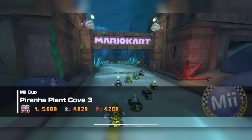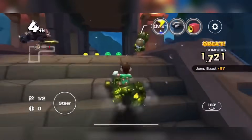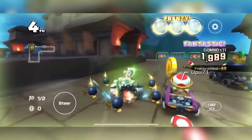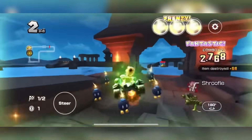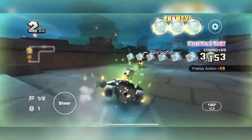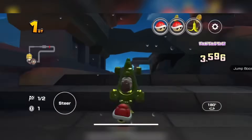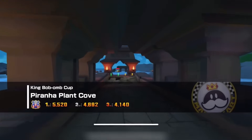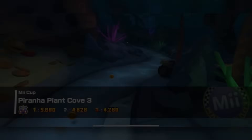What I love about this course is that it isn't entirely underwater. You will occasionally pop up to the surface, which emits a real pirate-of-the-Caribbean vibe. What makes Piranha Plant Cove extremely unique is that it is the only non-city tour Nitro track that features several different variants. It specifically contained three: Piranha Plant Cove 1, Piranha Plant Cove 2, and, you guessed it, Piranha Plant Cove 3.